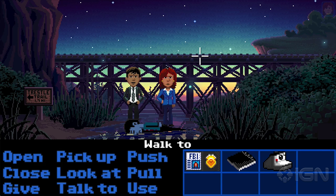Thimbleweed Park is basically a story of these two detectives who have shown up in this small town because of a murder — a body, right here, the corpse. What they're trying to do is investigate this crime, trying to figure out who killed this person. So you as the player take on the role of these two agents, these two detectives. We're right at the beginning of the game — I've skipped over the whole opening for spoiler reasons — but this is how the game would start and the first things that players will be able to do.